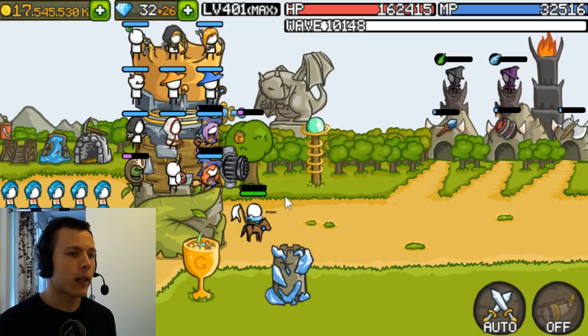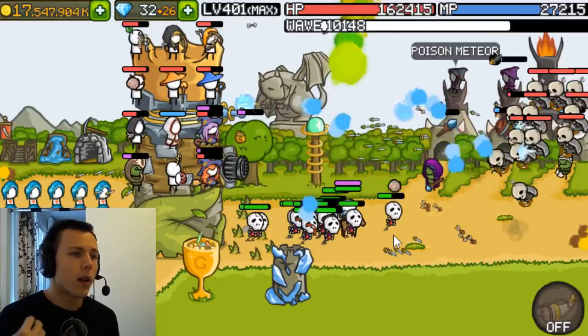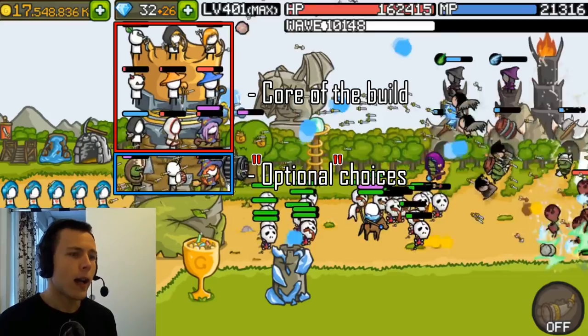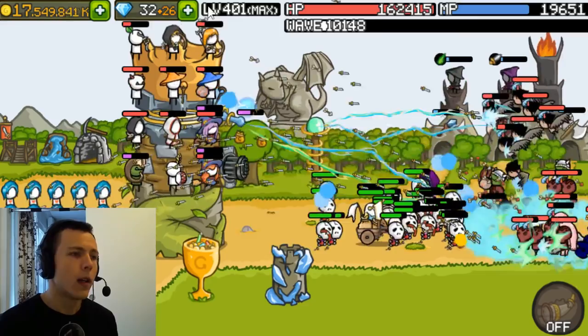Let's go with auto battle. This is my secondary account and my units are a little bit over-leveled for this wave level, but you will get the idea of the build and how it works. Like in the previous video, we have the first three rows of heroes — they are the core of this build. The last row is optional but also a really important part of the build.